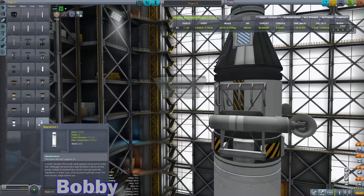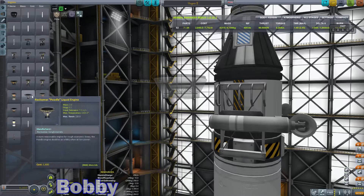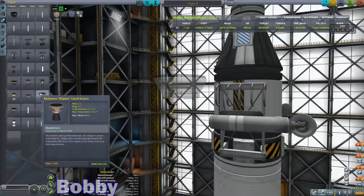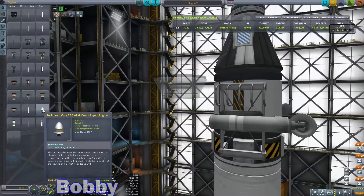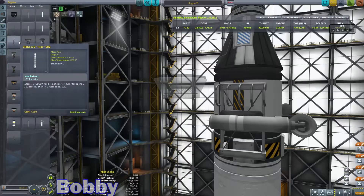There are those directional... I don't have these engines unlocked. I'm looking for the smaller radial mount engines, not the big white ones. Well, I probably don't have them unlocked yet. We don't want a solid fuel rocket. Whatever that is, it just looks cool.